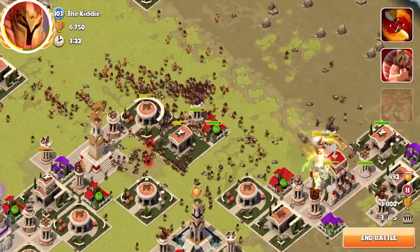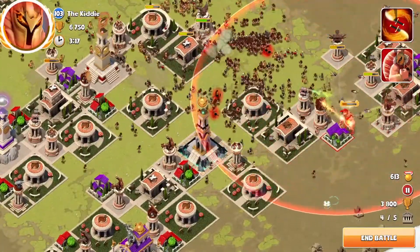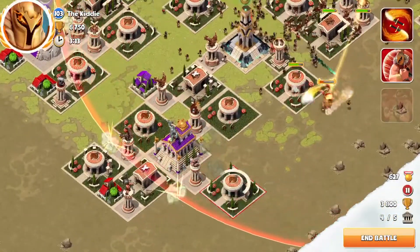Meanwhile there's about half a million troops trying to chase after you. You're taking out the temple before you get fried by the flame, and then it's a nice little spin again, lining it up for the final temple which is a Zeus temple.